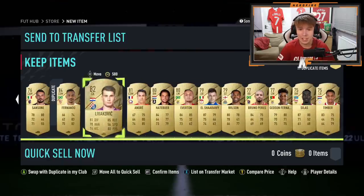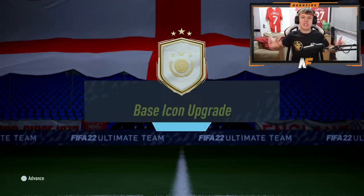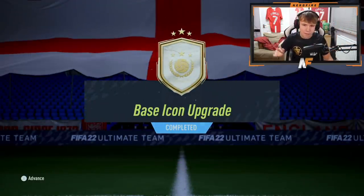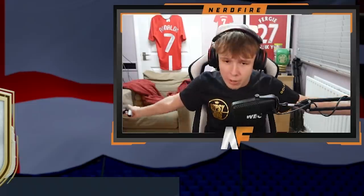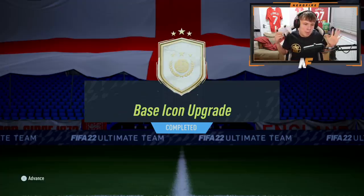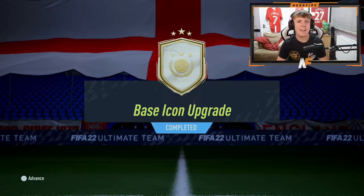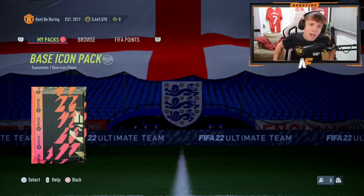Carrasco I'll take for the RTG, but everything else has been average. Rule Breakers - it's Machis, I really liked this card the previous year. Not a bad pack in terms of fodder. We've gone ahead and completed the first icon SBC of FIFA 22 - the base icon upgrade. It was fairly expensive, more than I expected, but we've done it. Going to do a stat reveal since it's the first one.